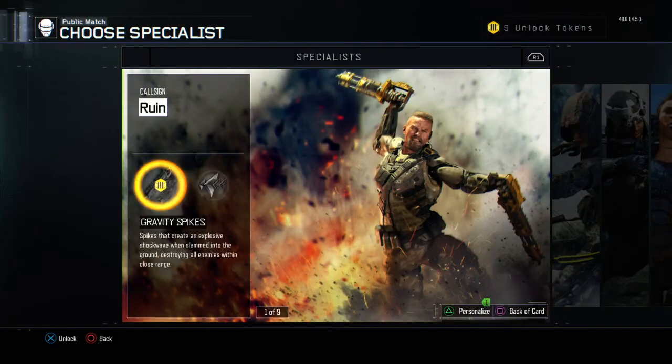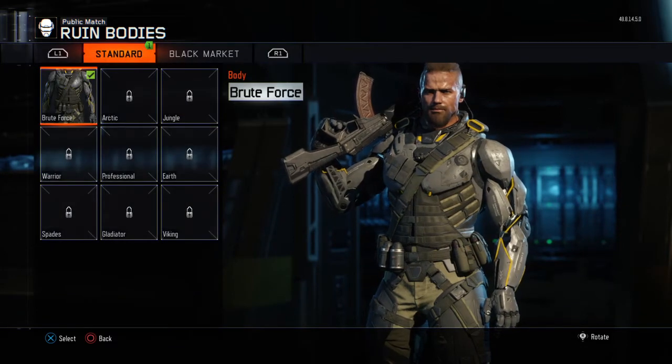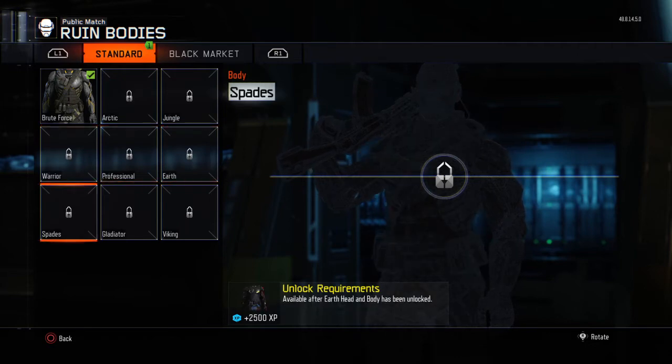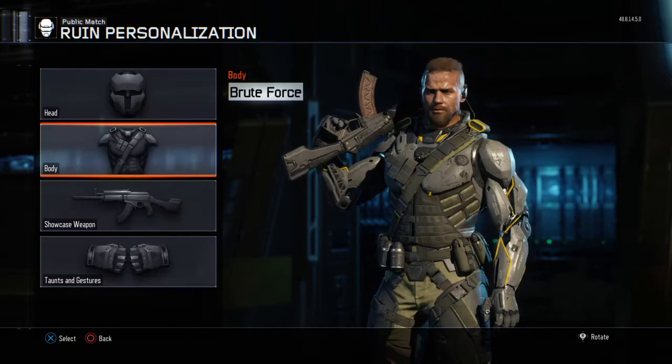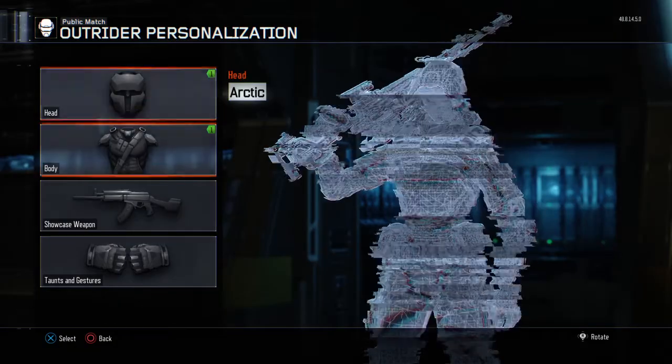So how you want to get rid of this: go into your specialist, press triangle, click on body or head, whichever one, then go through every different piece on the standard tab, scroll over, and go through every piece on the black market — and boom, it's gone.